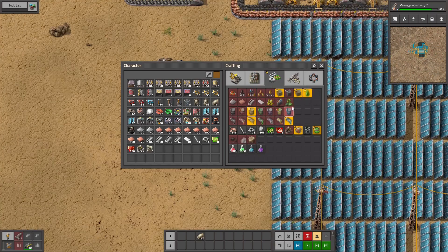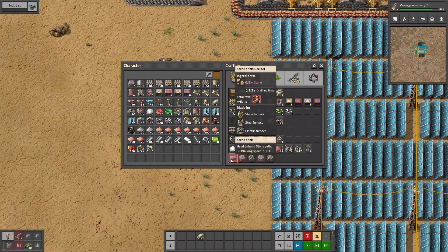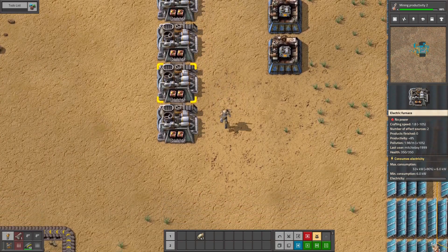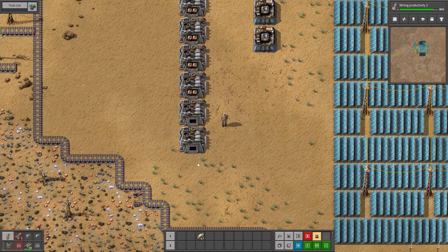Where is stone brick? Stone brick is 3.2 crafting time. For one, and I need 3.3 per second. So 3.2 times 3.3 is almost 11. So I need a total — and I want to put productivity modules on it — this needs to add up to 11. One machine is 1.8, so we need 6. 1.8 times 6 is 6 plus 4.8, that's 10.8 — that's enough.